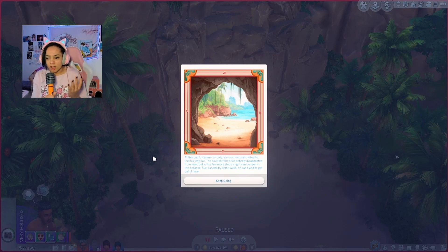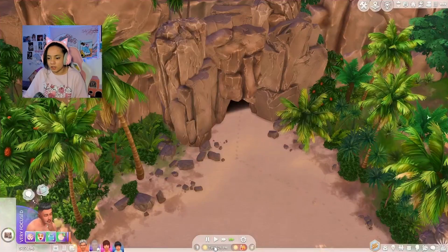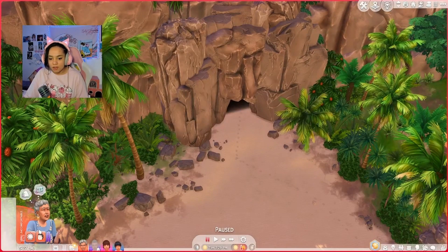At this point, Kasim can only rely on sounds and vibes to find his way out. The cave entrance has entirely disappeared from view. With a few steps, the light can be seen in the distance. Suddenly surrounded by dampened walls, he can't wait to get out of here — I can totally understand. Pause the game — Granny's dying! Granny, what are we doing over here? Change your outfit if you're dying. Don't you have a hot-weather outfit? Get your life together, Sims.